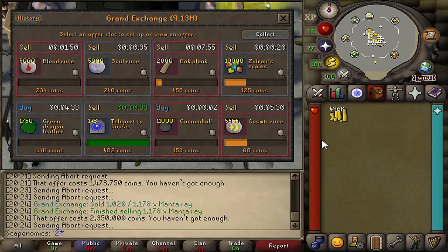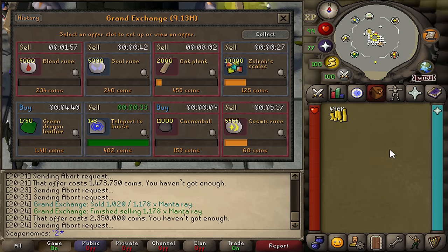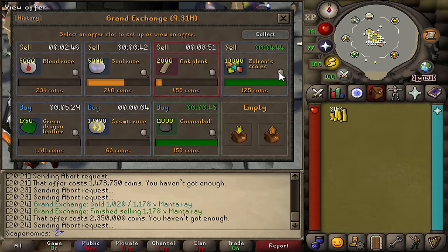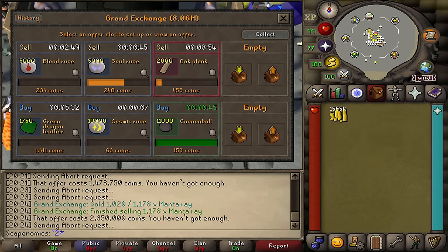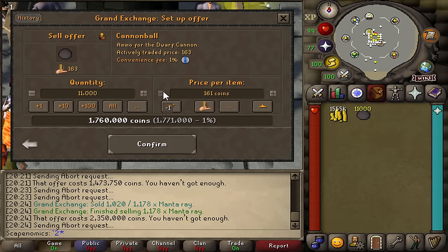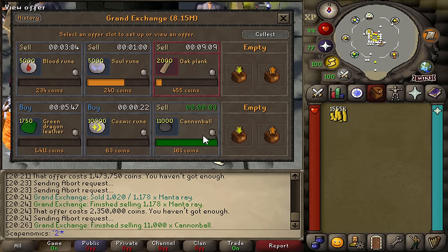Another great item to flip that I just thought of is cannonballs. Cannonballs flip so quickly you will not even believe it, and you can flip the entire limit for less than 2 million GP, so it's really easy to list the entire limit and make some easy profit. And there we go — we just hit the limit on the Zulwur scales, that is a 120K profit after flipping the entire quantity, our best flip so far. We also just got all of the cannonballs, so we're going to turn around and sell these for 161 GP each. It literally already sold as I'm recording the clip — that is a 77K profit in under 2 minutes.